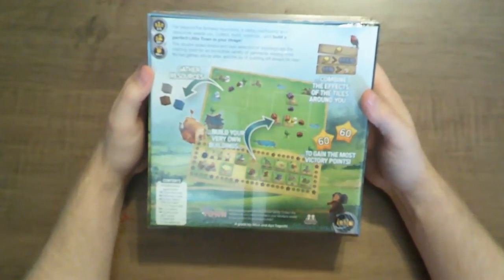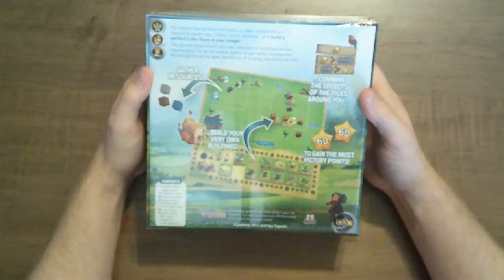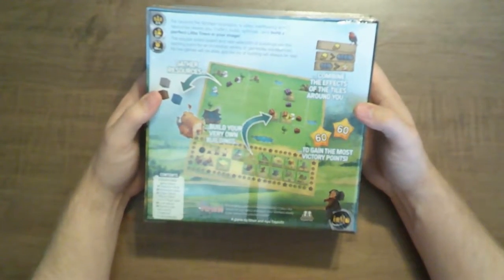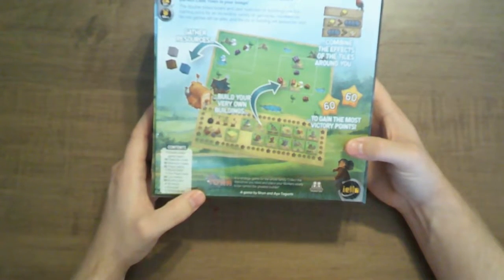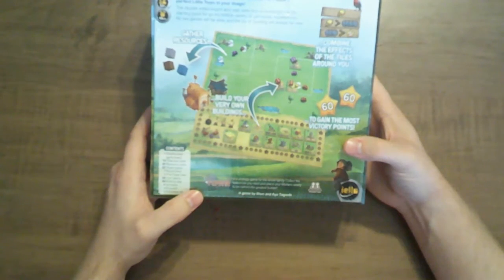Far beyond the farthest mountains, a valley overflowing with resources awaits you. Collect, build, optimize, and build a perfect little town in your image. The double-sided board and vast selection of buildings are the starting point for an incredible variety of gameplay experiences. No two games will be alike and the joy of building will always be new. Combine the effects of the tiles around you, gather resources, build your very own buildings to gain the most victory points. Little Town is a strategy game for the whole family. Collect the resources you need and place your workers wisely to be named the greatest builder.